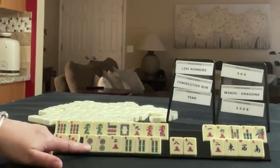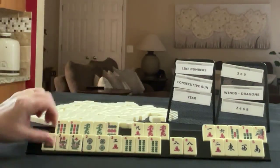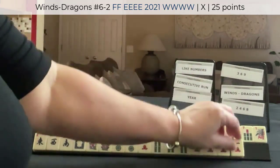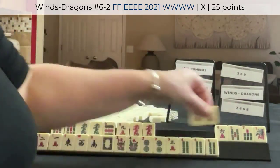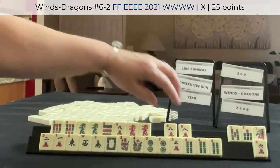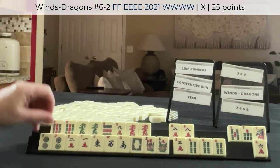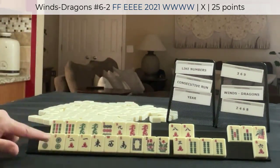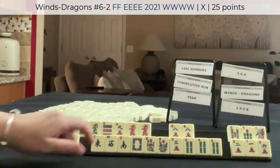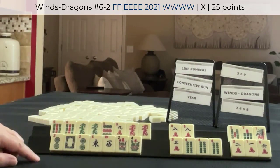Maybe what we could do is hold the winds for a year hand. So here's like numbers with nines — joker bait — two, three, four. Or maybe a year hand instead, like east and west with the year. We have twos, so probably these would go. Even though we have no one dot, we could do east and west with twos as a plan B.